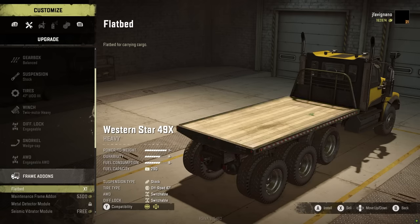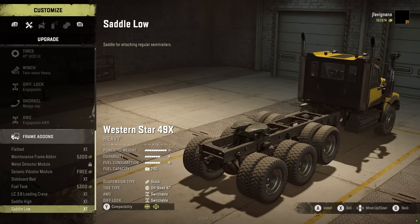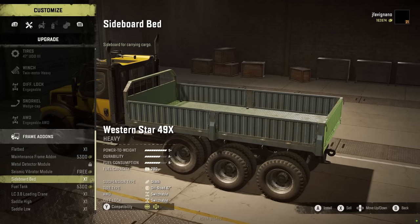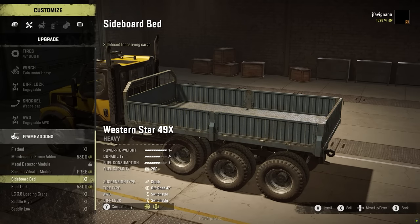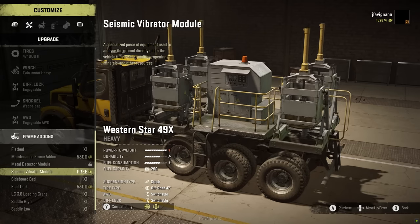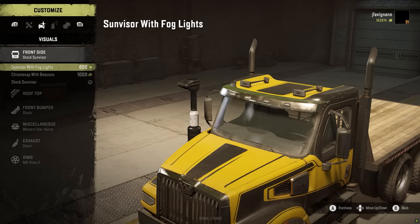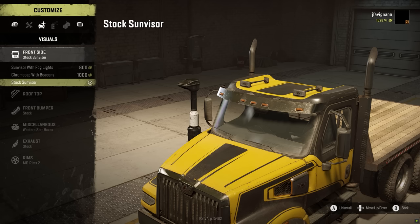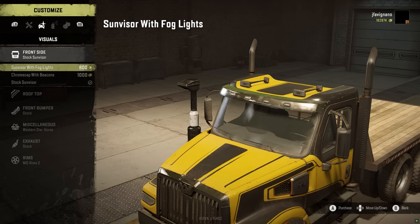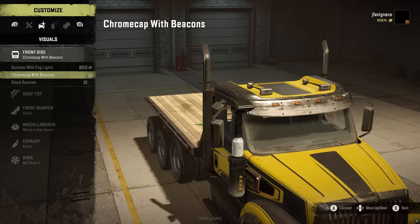For frame additions, we have the options you'd expect: saddle high, saddle low, sideboard bed. Let's just roll with a flatbed on this bad boy. Moving into the visuals, we've got the sun visor with fog lights, chrome cap with beacons, and a stock sun visor. So we can get some beacons — let's select that. There are double race beacons too. Those are pretty cool looking — we'll go with those. Front bumper has some options too.